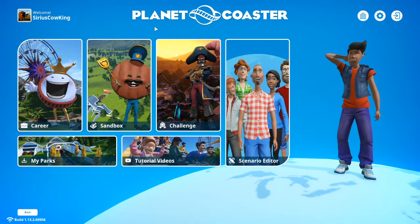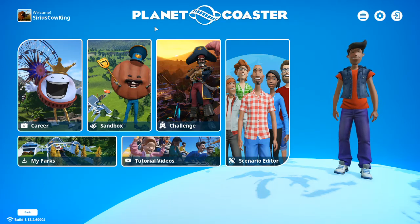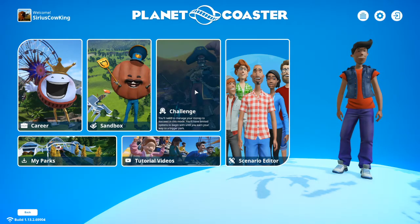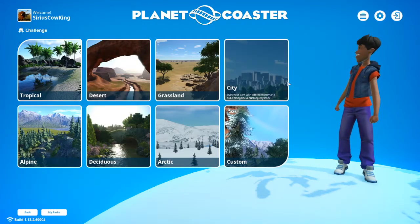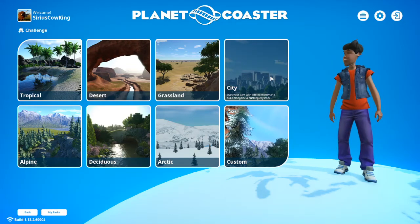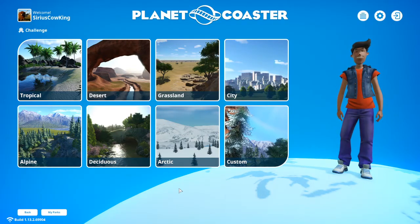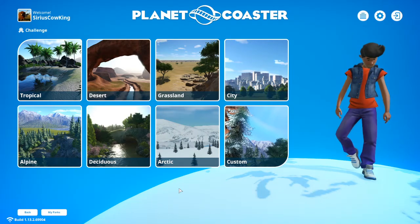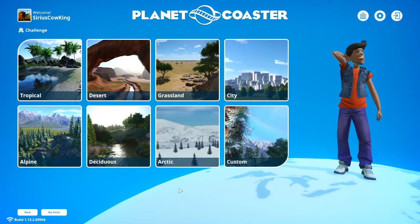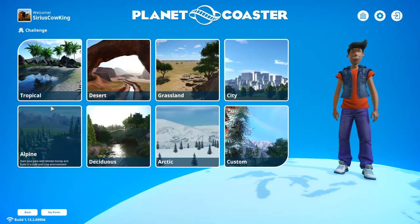Challenge mode is just sandbox in disguise. In fact, it's the same maps, same limitations — which is basically none. You just have to make it functional as well. So let's go into challenge. You do whatever you want. Just a heads up: the city map does take more resources on your computer than the other ones, and for that reason they also restricted the building area. It's a smaller park. If you plan on making something huge — which also takes a huge toll on performance — you'll want one of these instead.